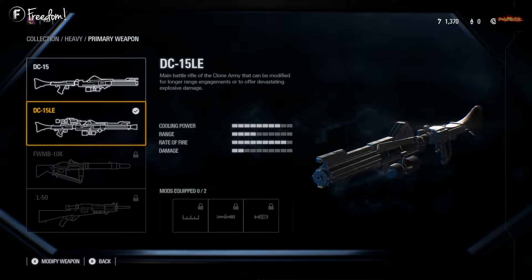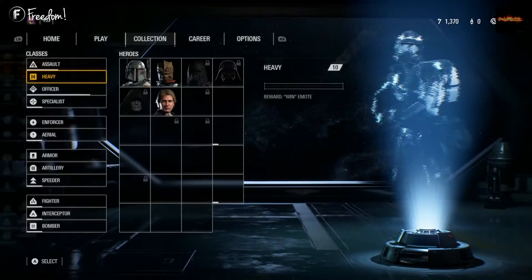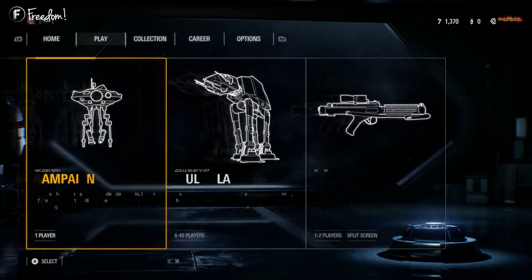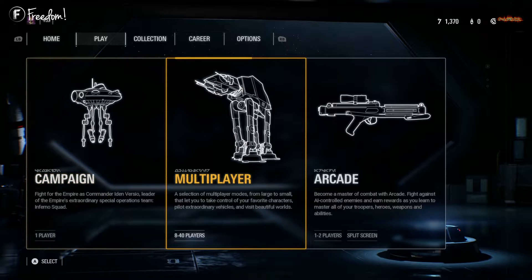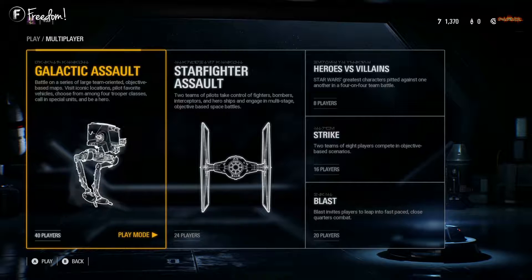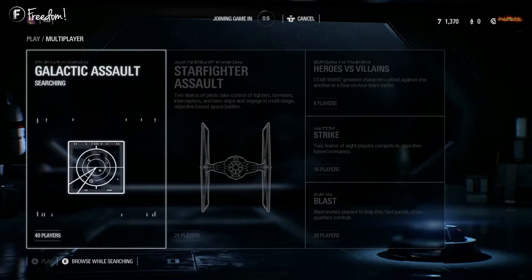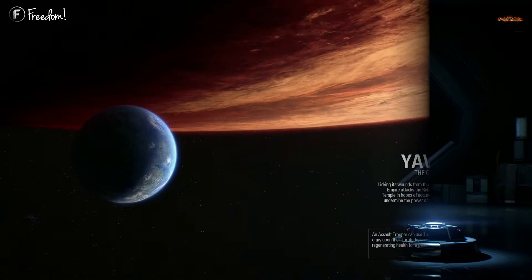Now that my star cards are picked, I've been using the DC-15 LE. I started with the DC-15, which has a little less recoil, but I still haven't unlocked the attachments so I don't know how the gun will actually feel once I do. We're going to go into a match now.